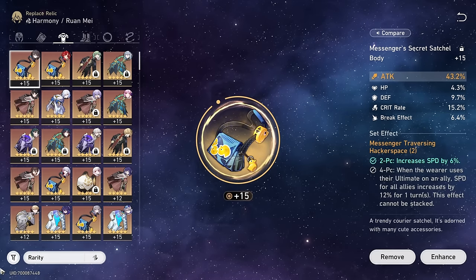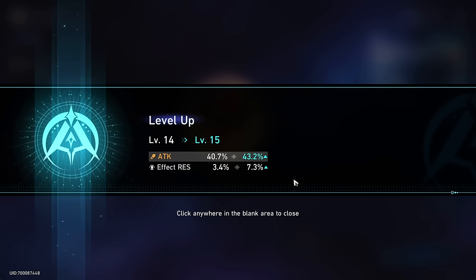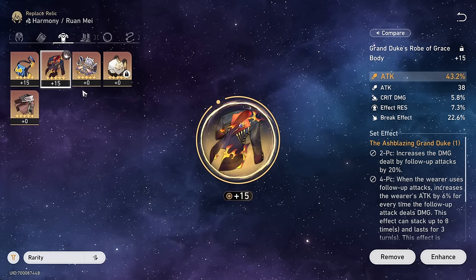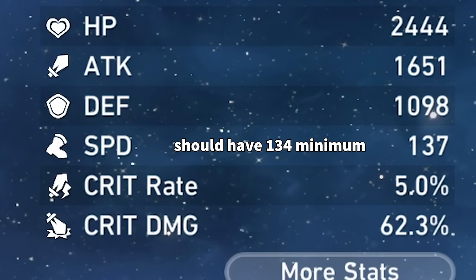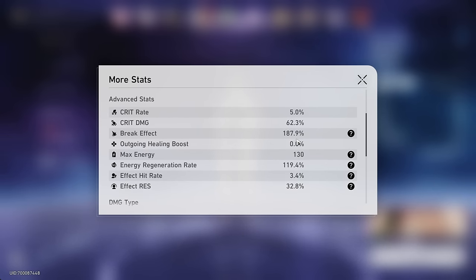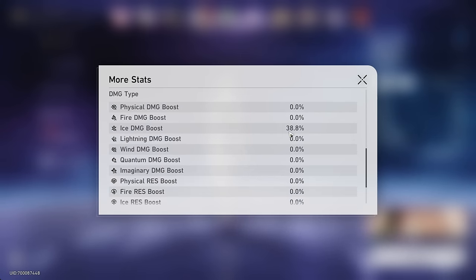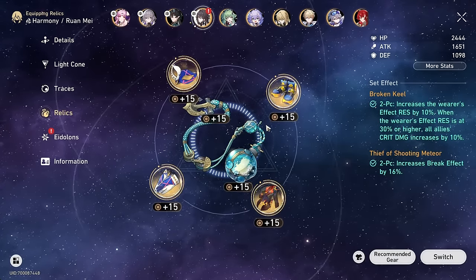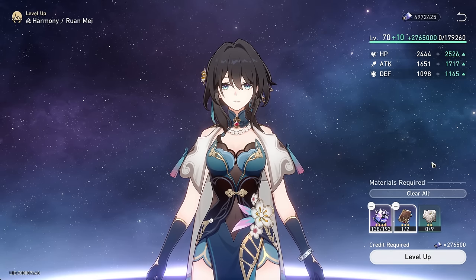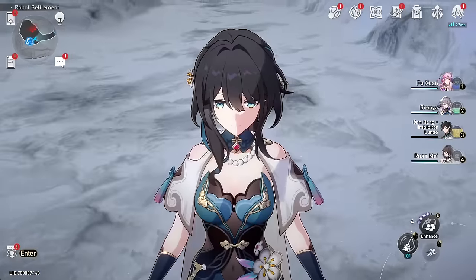Her body piece kind of sucks right now so I'm going to change that. We actually needed one effect res roll — oh lucky, last one we got effect res. It's the broken set, but the pure stats are way better than the six speed we were getting. We still have enough speed, enough break effect even without the bonus ability, and an energy rope. Enough effect res for Broken Keel, and some ice damage boost. All in all I'd say she's pretty much ready to go. I actually want to get her up to level 80 just so she survives a little bit better and it helps compensate for our level 50 Memories of the Past.